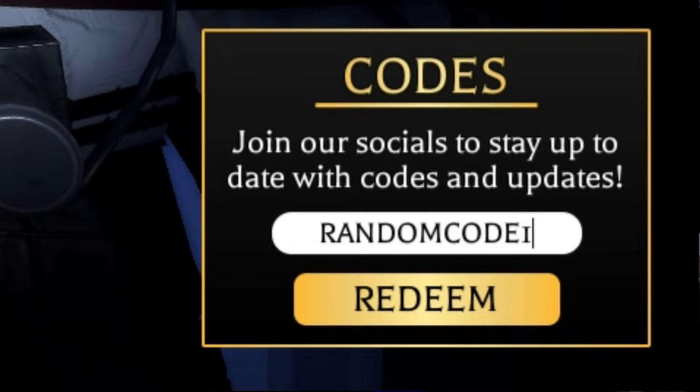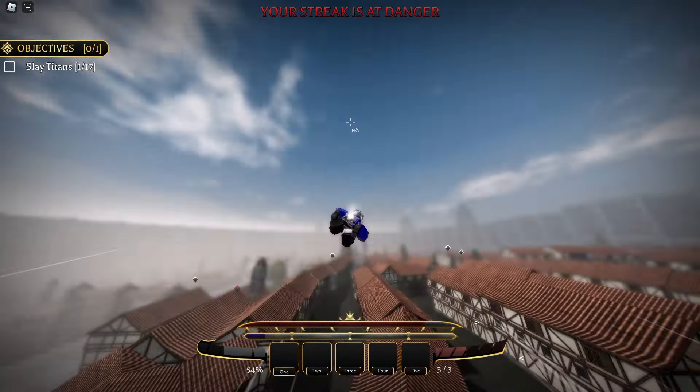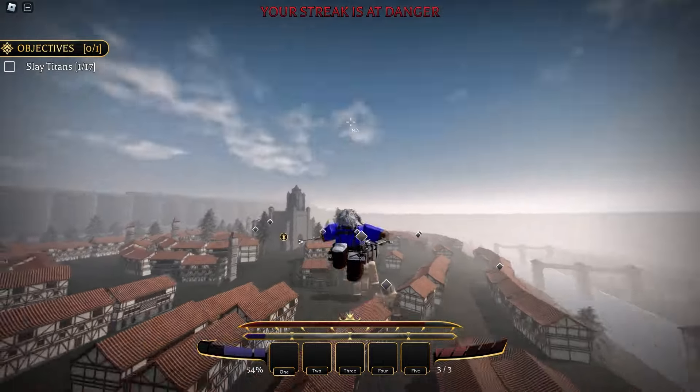Code: Random Code 1. Reward: 75 spins plus one double XP potion for 30 minutes plus one raid key.